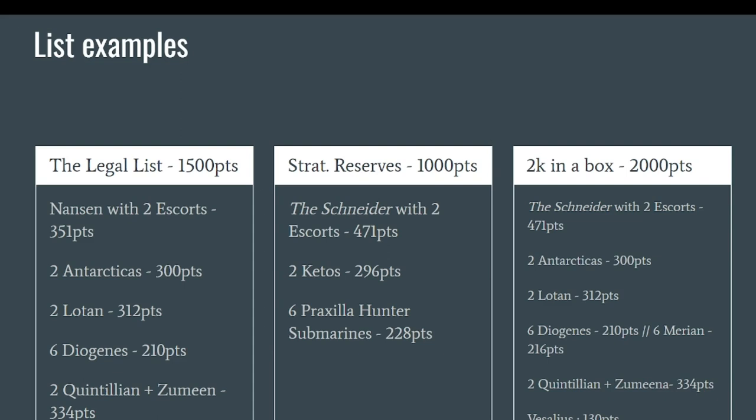And that's it for the units — now we arrive at list examples. I hope you have a better understanding of each unit. One thing to note is that you have only one flagship in this box, which will orientate list construction. I made a legal list at 1500 points that you can absolutely play. By the way, you can also have more than 2000 points from this single Archimedes Battle Fleet box, and we did make a battle report against the Commonwealth with the entire box — check that out if you want to see how it plays.